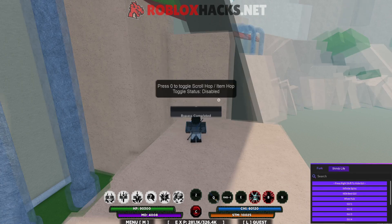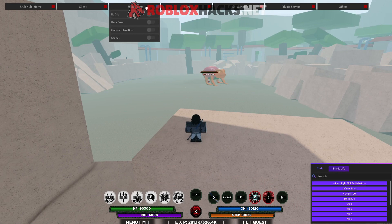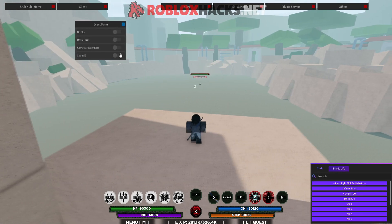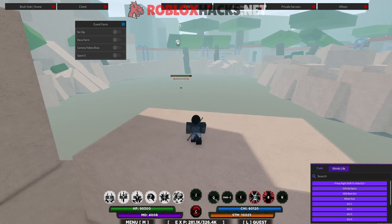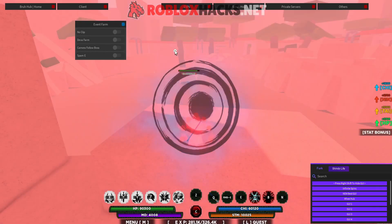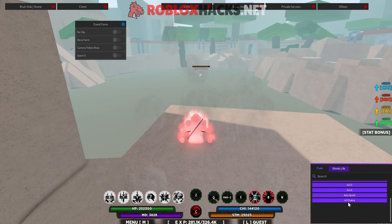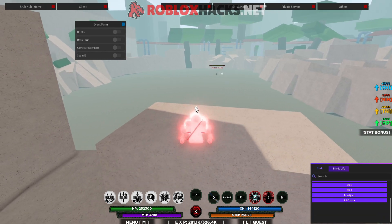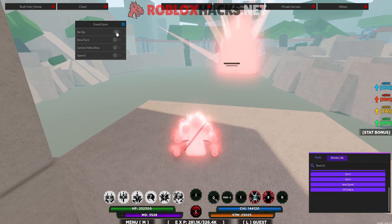The script is loading. You can see the options right here: event farm, no clip, Deva farm, spam E, and camera follow boss. I'll use all of them. Before that, I'll go into my mode to do more damage, and I'll also enable infinite chakra, which will keep generating chakra for me so I don't have to keep filling it up.